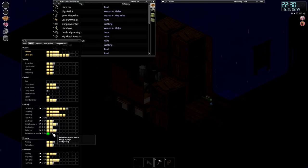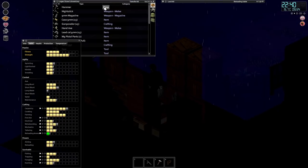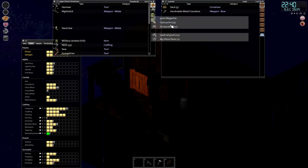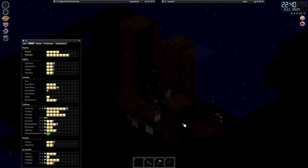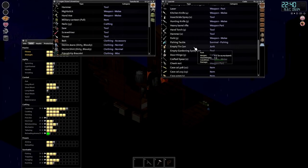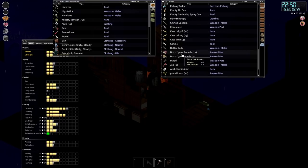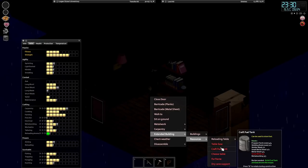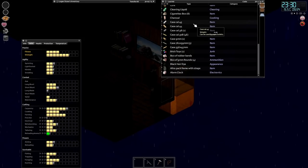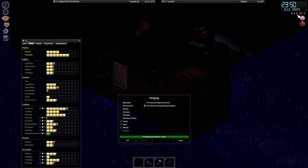We're just going to want to keep doing that. We need to get level four to do the .308s - it's going to be a while but that's fine. We can just keep doing that as and when we find guns. What we're going to want to do now is make that fuel tank and chuck all the gas in it - that frees up all our gas cans. The only thing we're missing is two scrap metal, so I'm just going to take the metal detector and go find a couple more. We've now got the option for dyes, so let's see if we can find some dyes as well.